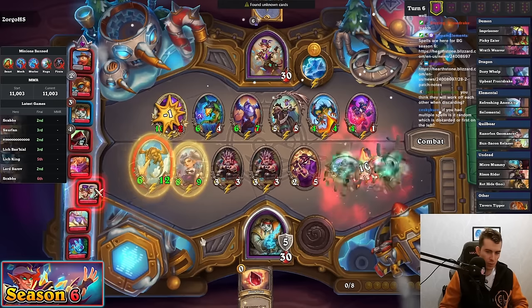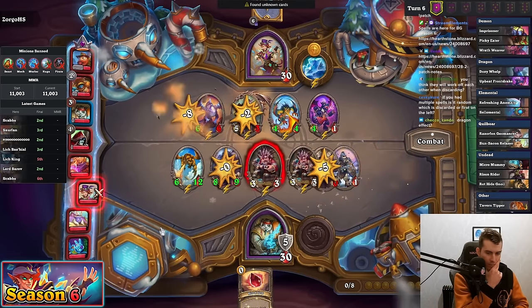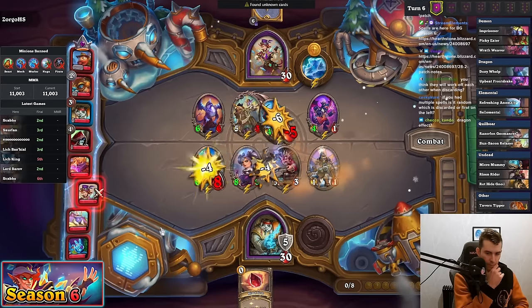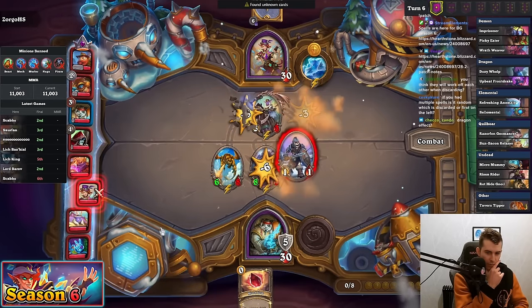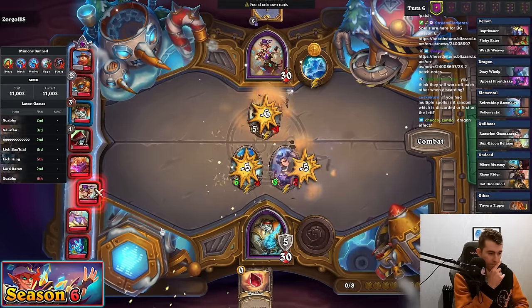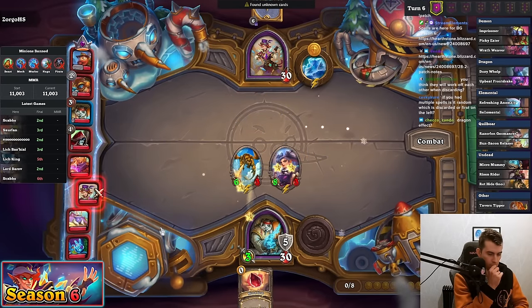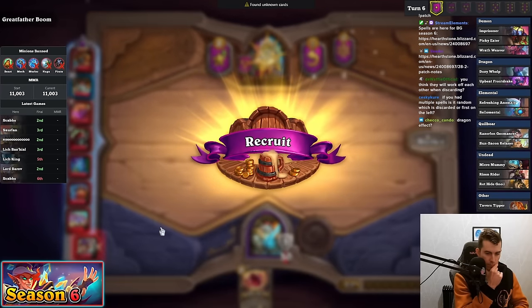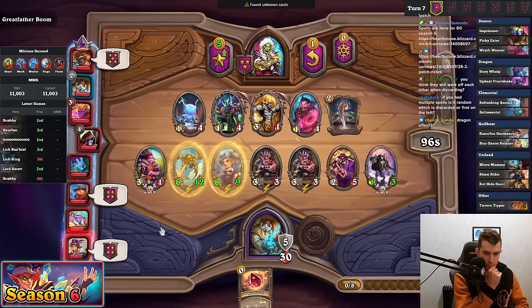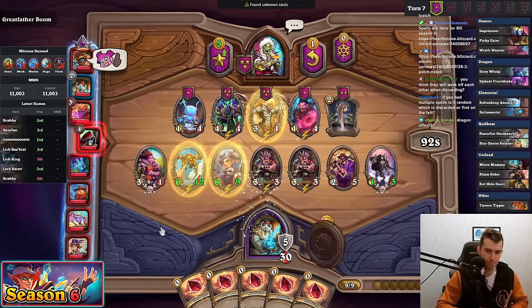This is a nice shop, chat — Snickersnack! This guy is pretty good. I think I'm fine just double buffing the thing because of Bob Smuggler. Oh, and now we are cooking. You think they work off each other when discarding? I would assume so, but let's see. Maybe I needed to keep two — I guess we'll find out, it's good science, right? If it doesn't work, then we know for next turn.